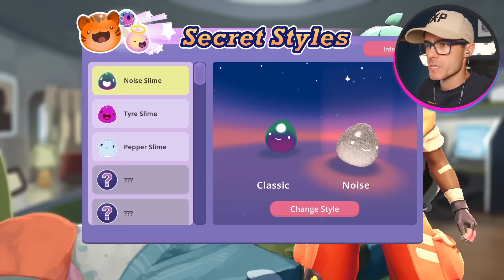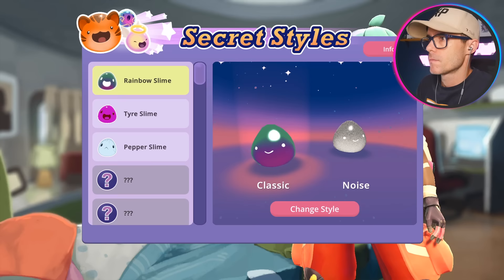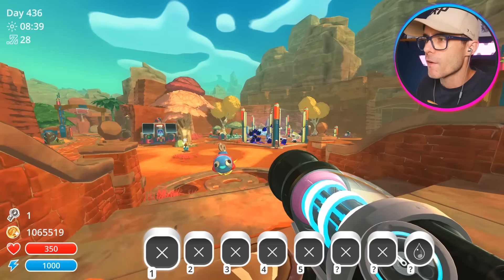Let's have a quick look and see what secret styles we unlocked. There's quite a few here. Pepper slime — salt and pepper, that is cute as heck. Noise slime — the rainbow slime. Got uranium slimes. I got a blue cheese slime — that's kind of cool. Got Siamese for the calico. That is quite awesome. There's still loads more fashion pods to find — I don't know where they are, I've been everywhere. If you guys know, let me know in the comments. I would love to find them all. But thank you very much for watching this video. I'll catch you guys next time.